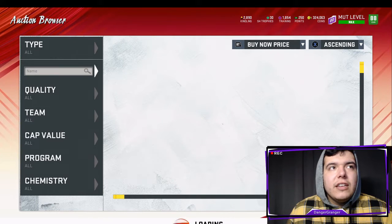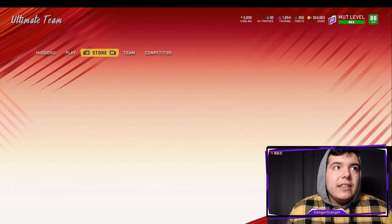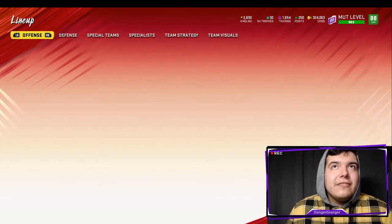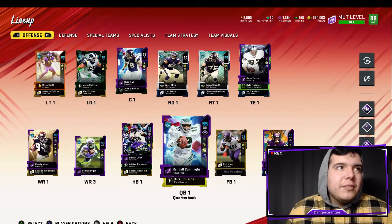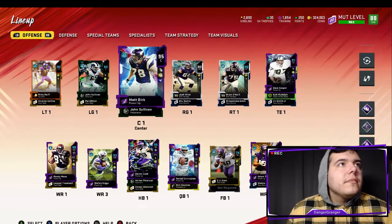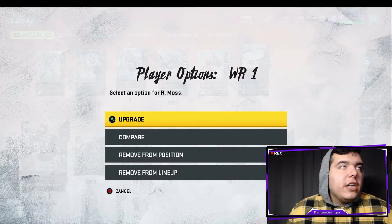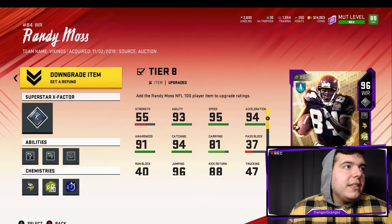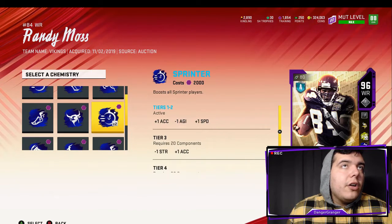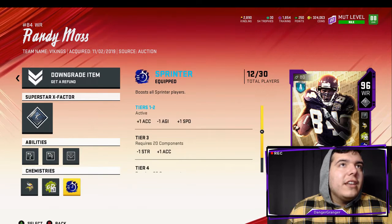I wanted to go buy Kirk Cousins but I'll probably just wait. Let's take a moment to look at this team — we're probably going to be a 90 overall once I figure out my chemistry. We should look at upgrading his Sprinter, because I feel like he might be able to get times two. He definitely can — but I don't have enough training right now. I have to upgrade that because we're at 12, which gives us one more.